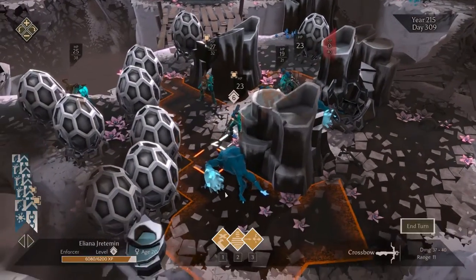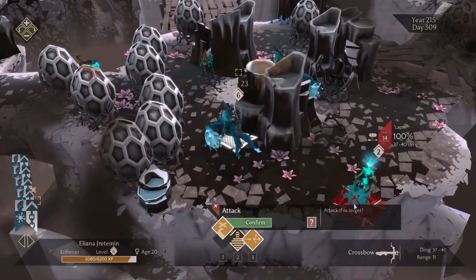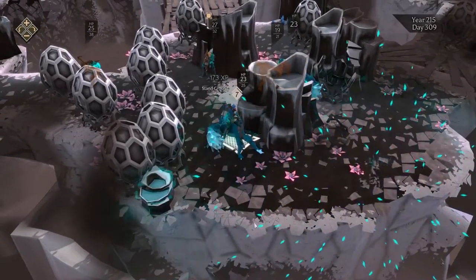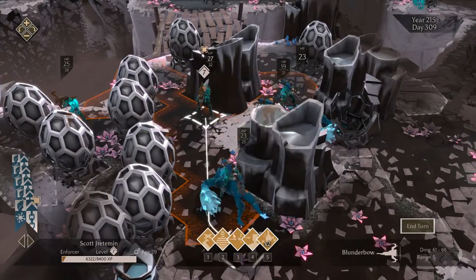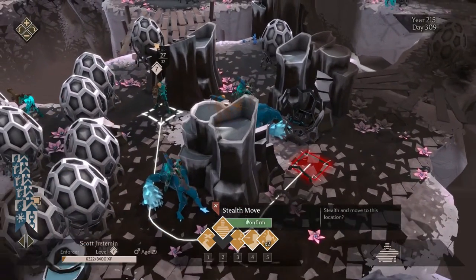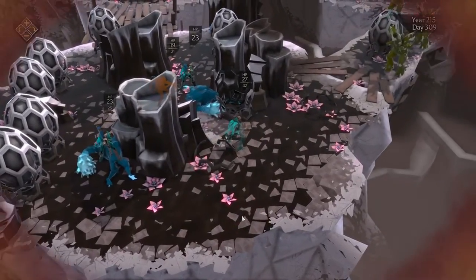That's the downside of a knockback shot - you get a two-turn cooldown after you try to use it. They were really close to level 7 as a group; I think every single one of them has leveled, which is useful.